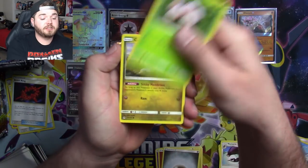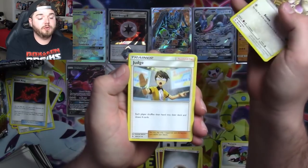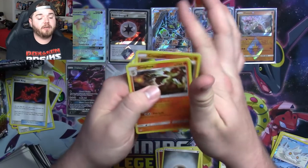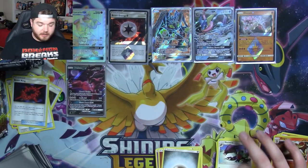Froakie, Execute, Goomy, Bergmite, Honedge, Furfru, Judge, Araquinid, Metal frying pan, Croagunk, and a Delphox. We'll set those both in the holo pile since we got a double whammy.